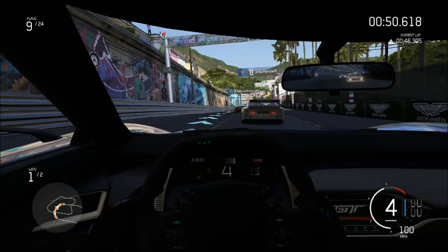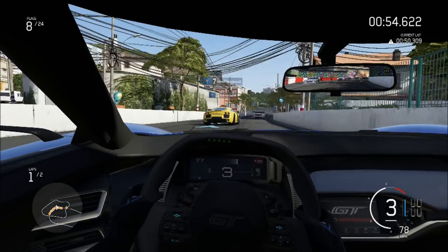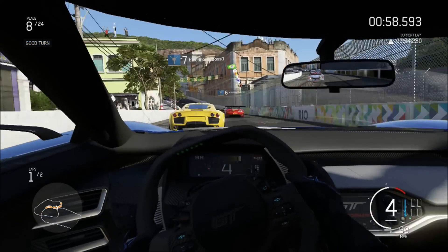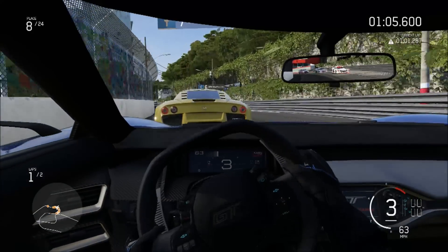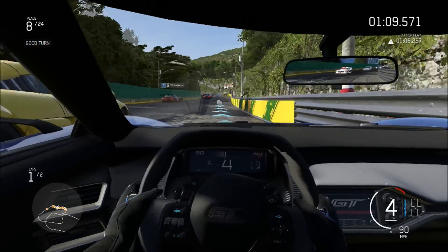This is Forza 6 — it's the Ford GT on Rio, the cover car on the cover track, for lack of a better term. The main track, the star track, the one you start off with in the demo. Forza 6's Rio is basically the show-off track — it's showing what the Xbox One can do with Forza 6.